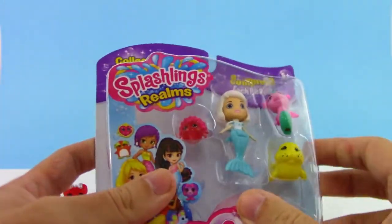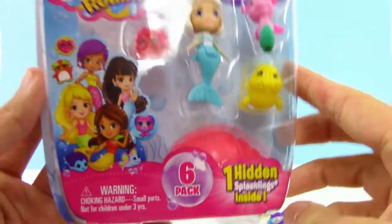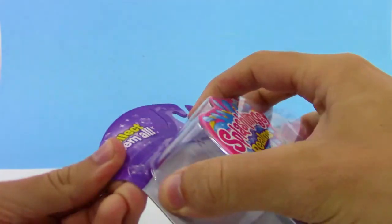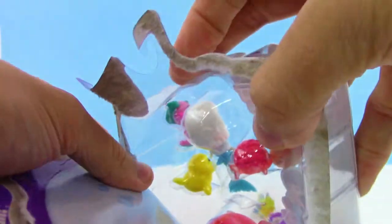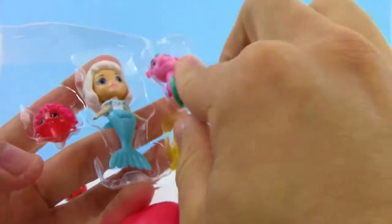And here we go, let's check out this six pack — we get the mermaid, three of the characters, we get a shell, and we get a mystery figure inside the shell as well, really cool. And I think in those giveaways they give away stuff like this weekly, so definitely check them out. I'll put that link down below, and this is so cool.